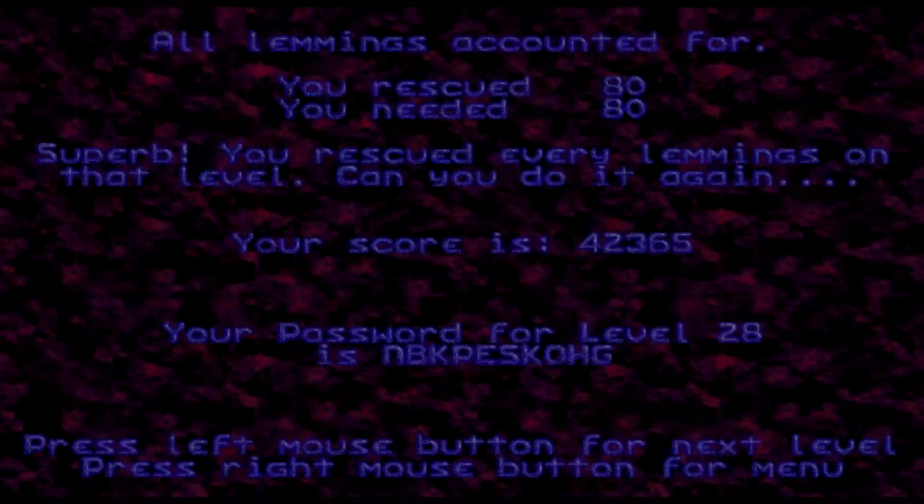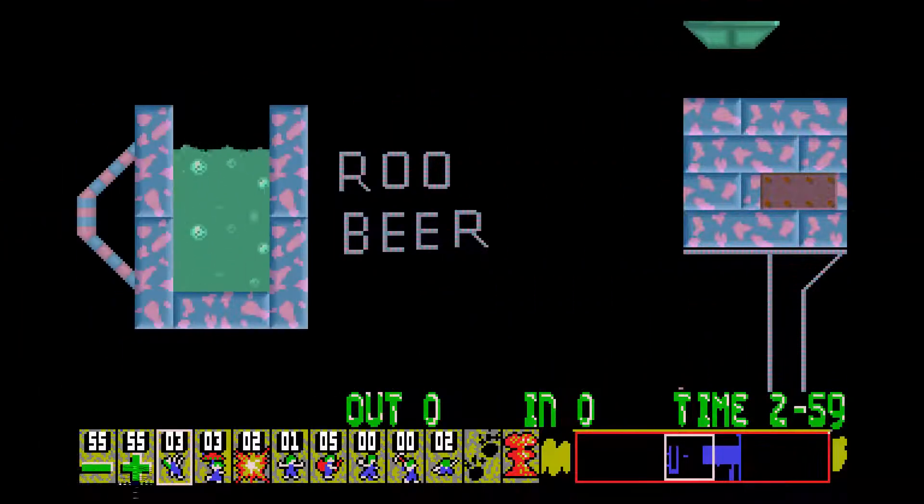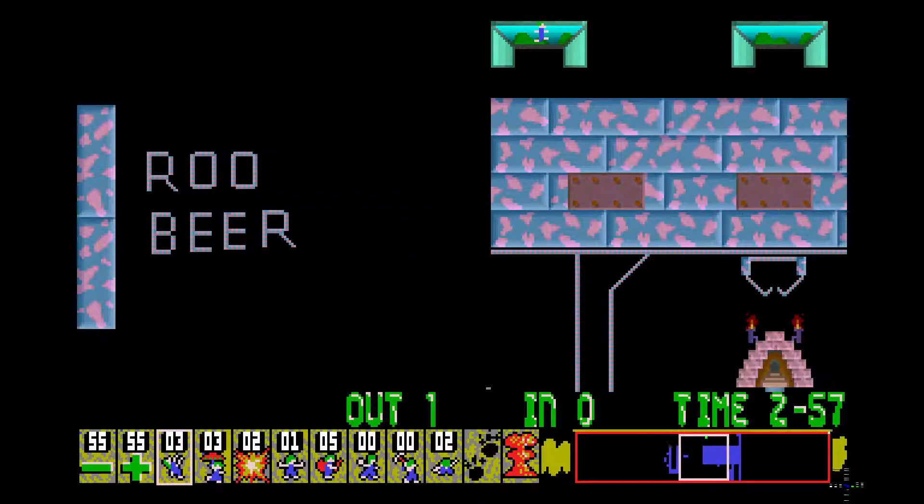So what's level 28 got in store for us? 'Best Be Done While Smashed.' We can lose three lemmings on this one. Roo Bear - not Root Beer, not Root Bear. Okay.